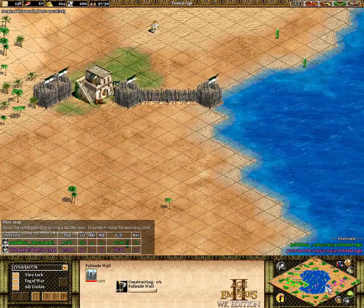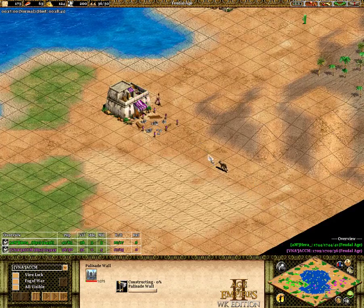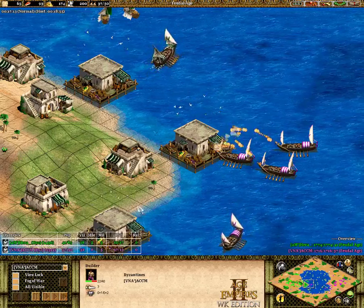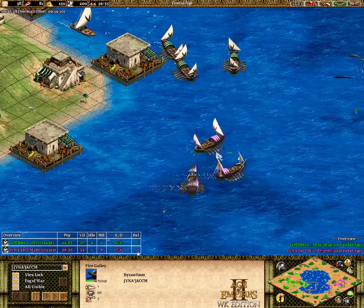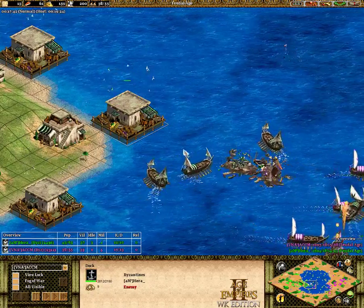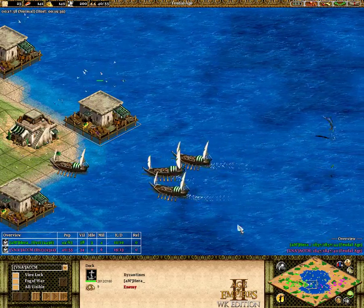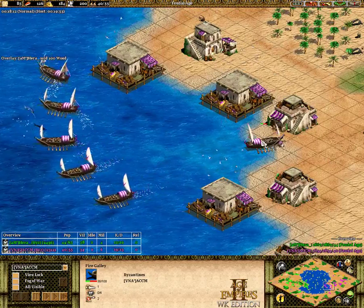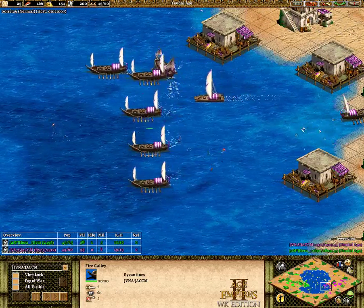That's not too big of a deal because these guys are just focused on the water. But if ACCM doesn't get these walls up, you could find a few units from Hera in his base that would be really annoying to deal with. ACCM was clumped up attacking this dock, and as soon as he saw a flag appear on the dock, he split up his fire galleys — because that could have been a demo raft and could have done a ton of damage. Immediate response — great awareness. It really could save a lot of HP on these galleys.